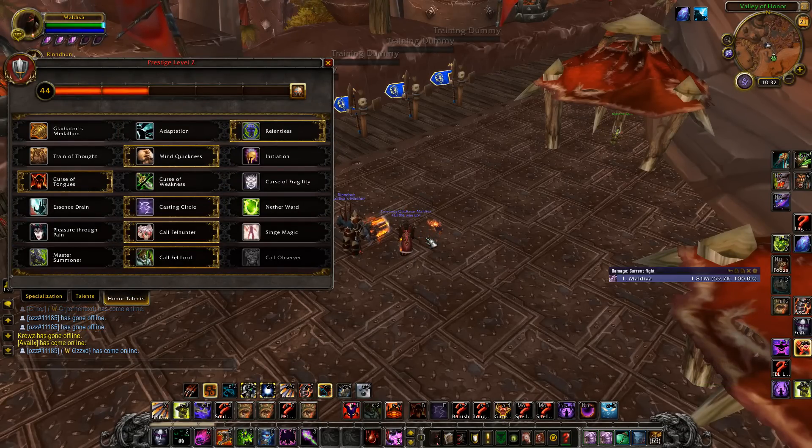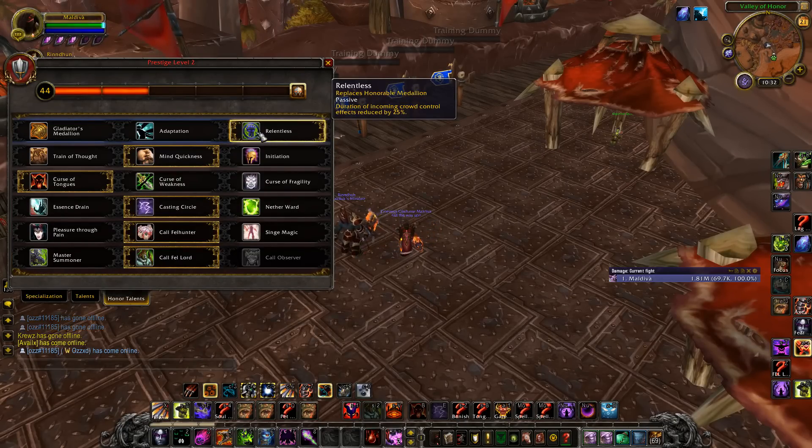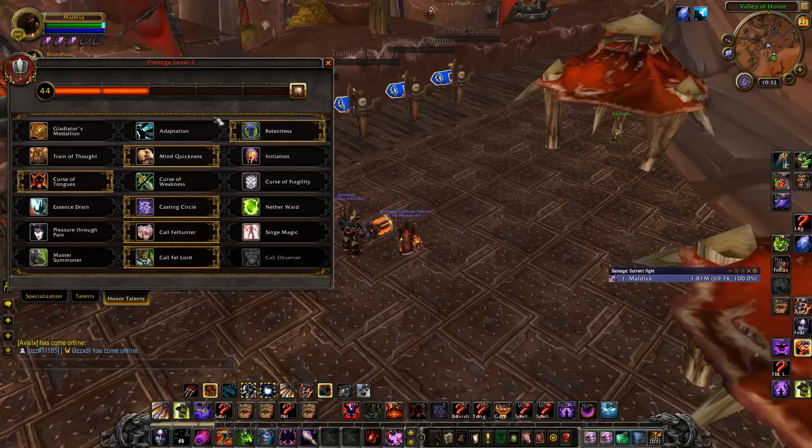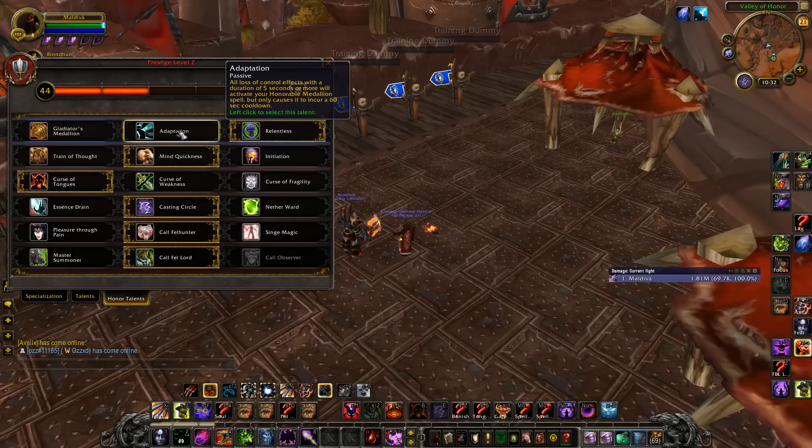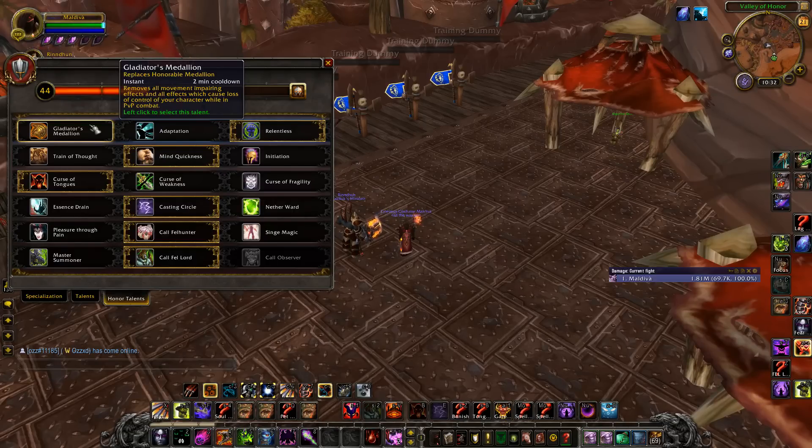Now looking at the PvP talents. Right now I am playing Relentless just because I'm an Orc — I have the reduced stun duration, and I pair that with Relentless, which is pretty sick. But if you're not an Orc, you can just play with a regular Trinket. Adaptation is kind of risky because you can't really control what it Trinkets. So I would always just play with the Medallion if you're not an Orc.